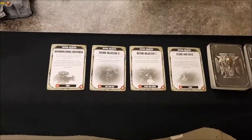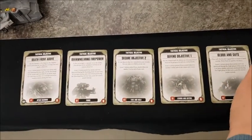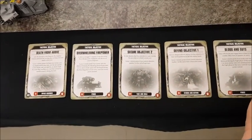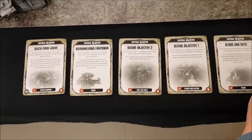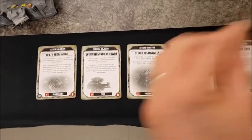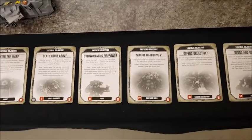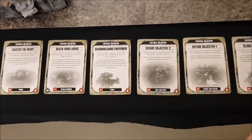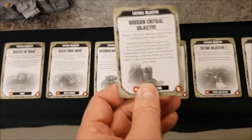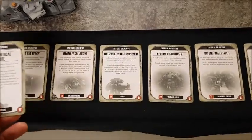Space Marines turn three — drawing three objectives: Death from Above — score one victory point if at least one enemy unit was destroyed and the last model was slain by a unit that can fly; Master the Warp — score one victory point if you manifested or denied a psychic power, d3 if three or more; and Mission Critical Objective — roll a d6 to determine which objective.